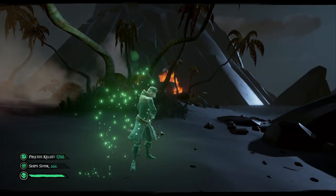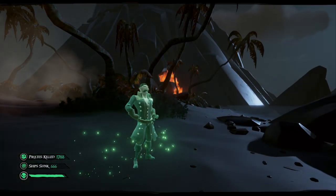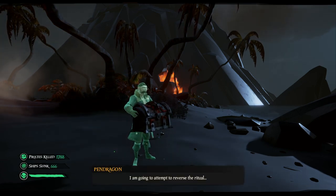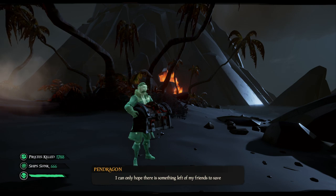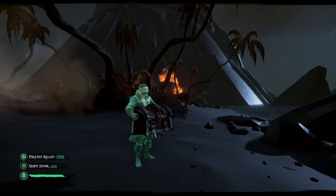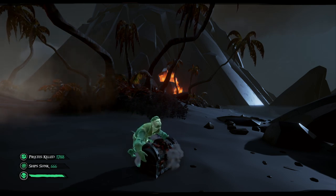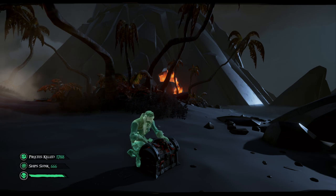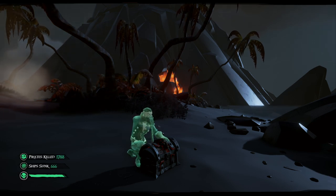Pendragon asks for the chest and quickly performs a ceremony to release the spirits of the Black Witch crew. Congratulations, you have now successfully completed the Heart of Fire Tall Tale and unlocked all the accommodations. Enjoy your new Ashen Curse and Ashen Ship Haul.